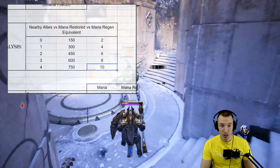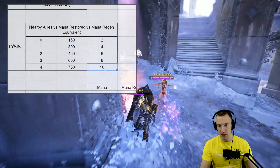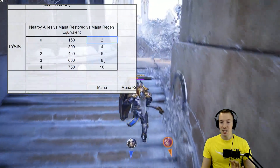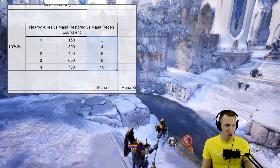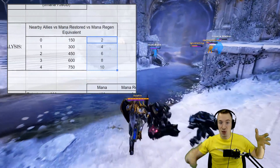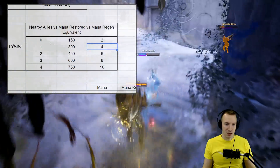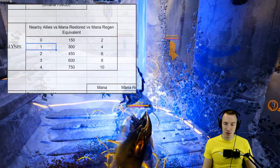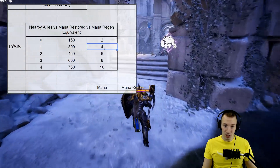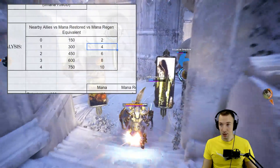That 10 mana regen is what the mana fountain gem can give you, which is obviously a huge power spike for casters. Because it's a team utility card, you have to look at it from a team perspective — and that is tremendous value. Even on yourself it's great, but likely you're going to be a support using this on you and your carry. Four mana regen for two players is really good value.